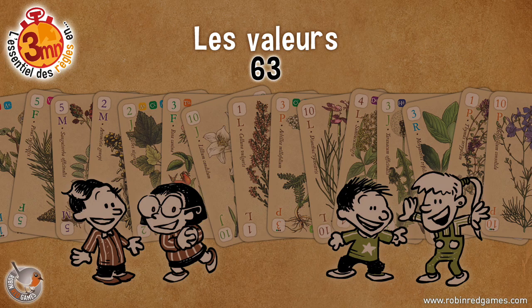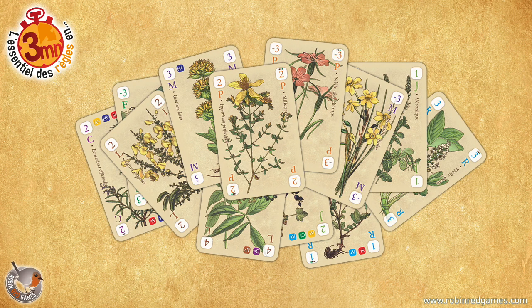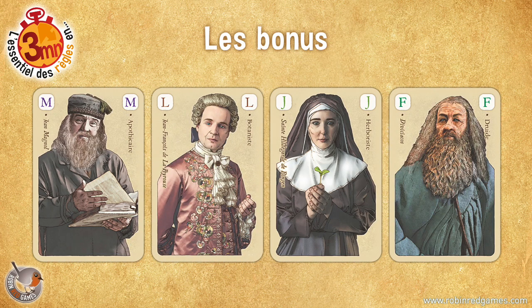Warning! Do not forget that the toxic plants remove 3 points each. Yes, you should not pick up just anything! The cards that have not been harvested during the round do not score any points. We continue then with the bonuses: the picker card gives a multiplier bonus for each card of its suit of choice.